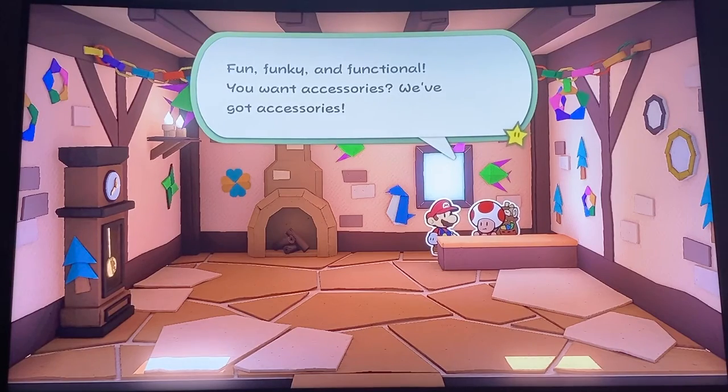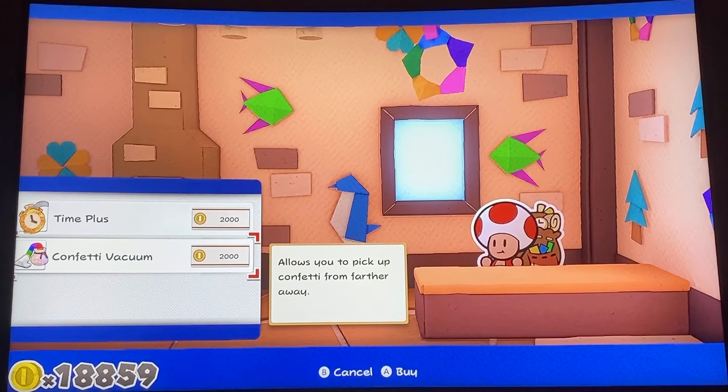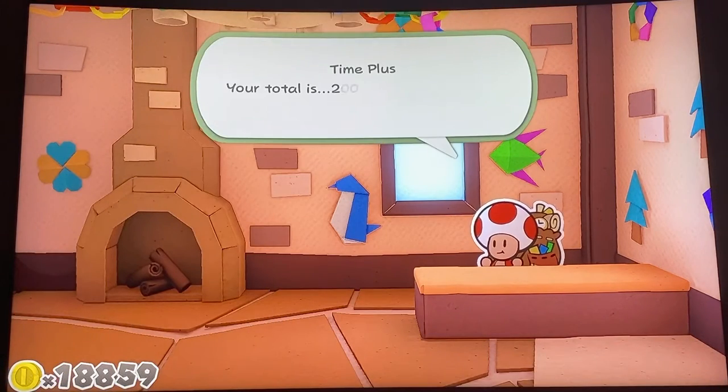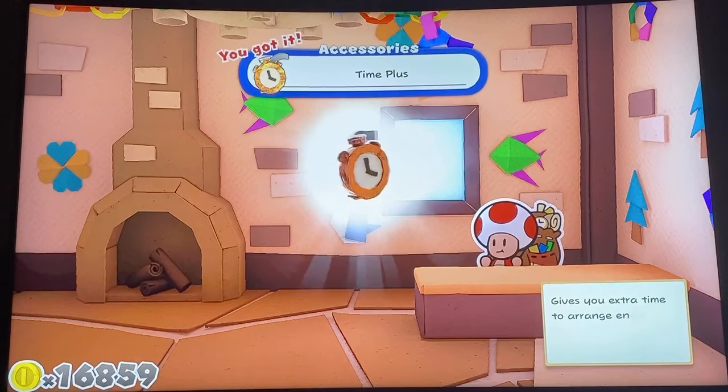Fun, funky, and functional. You want accessories? We've got accessories. Gives you extra time to arrange enemies once battle starts. Allows you to pick up confetti from farther away. Now, are these permanent though? Your total is 2,000 coins. Ready to buy? Sure, why not? I don't know what coins are used for other than in battle and in the few shops we've seen.